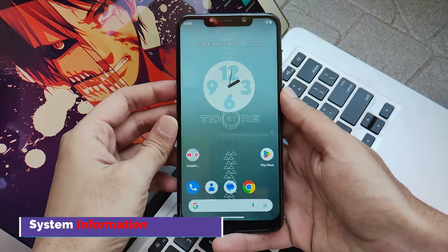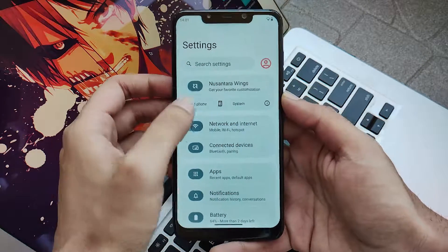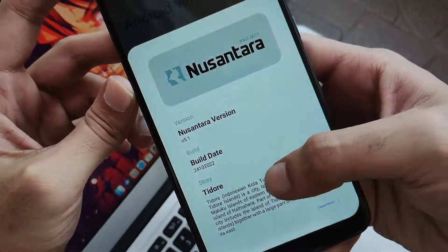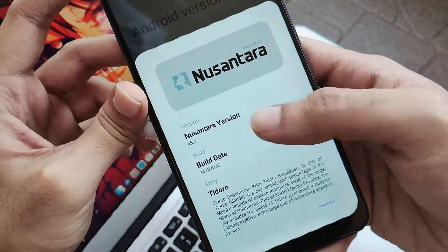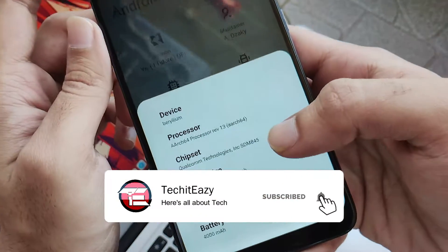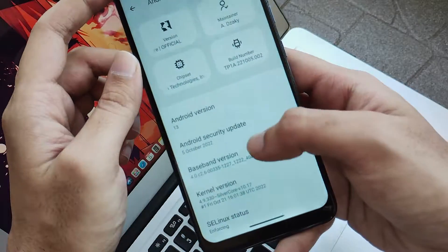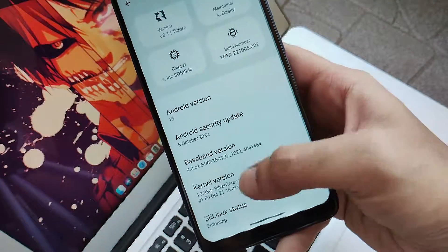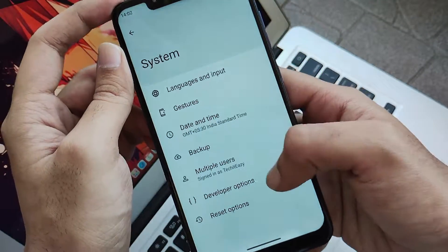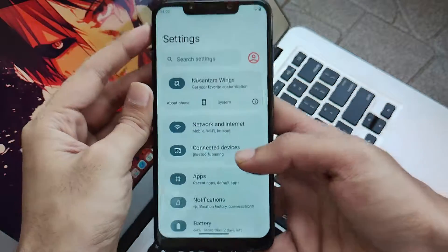At the very first, let's move towards the system information. Navigating to the settings, at the upfront you will see they have mentioned the about phone section where everything you will get at one place. You can see that this is the latest version of Nusantara OS running on the latest build date, and some other features such as the developer, chipset information, and the build number. They have arranged the UI in small cubes which looks really appealing. That's all about the system information and some other generic settings which you get in Android 13.